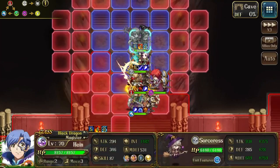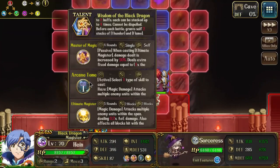You can still get stacks, but whenever you use a skill inside the arcane tomb there's a one-turn cooldown.